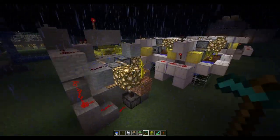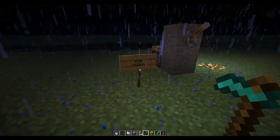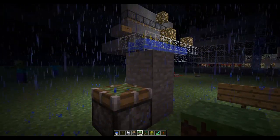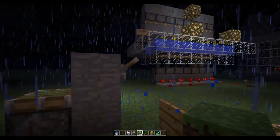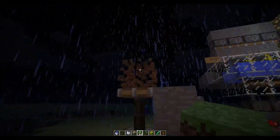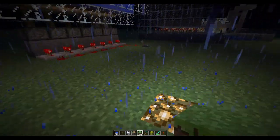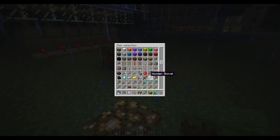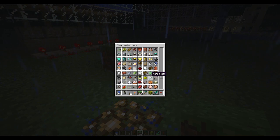Over here I found a design online that uses what's called a BUD switch. A BUD switch, when it's turned on, will detect when a block is placed and push it up. This one doesn't have a reset ability so it's just manual — put it on, it detects, sends it up. As you can see, the signal for the piston can get carried through a block.